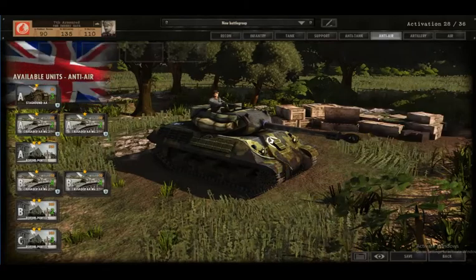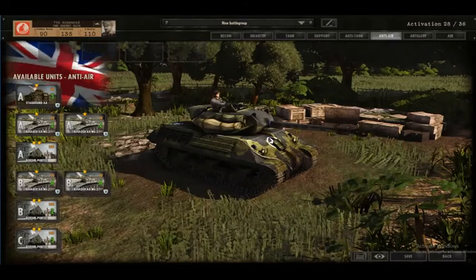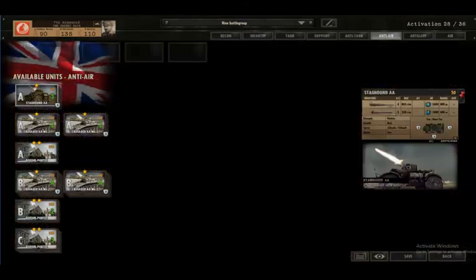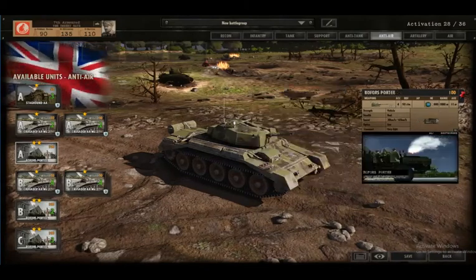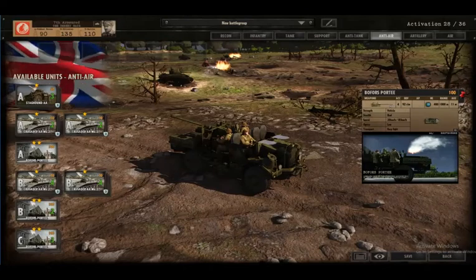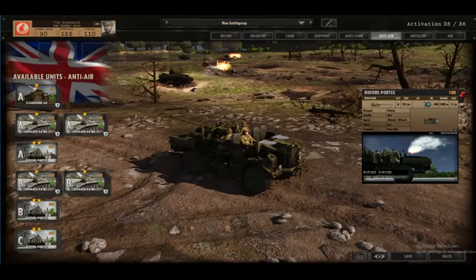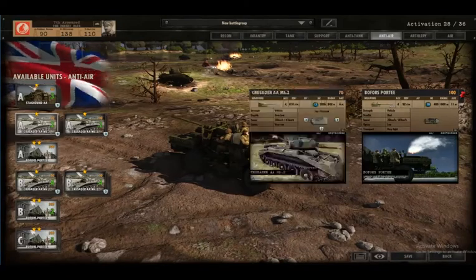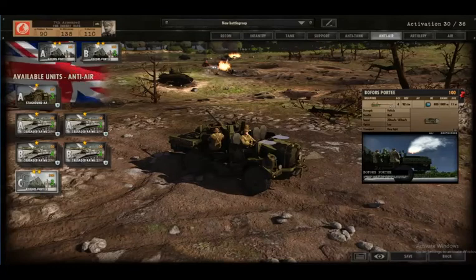For anti-aircraft we've got the Staghound and the Crusader AA - slow traverse on both, limited range only up to 800 metres. The Bofors Porti is the wheeled version of the Bofors giving it more flexibility and manoeuvrability - it's probably the best we're going to get. So we'll get one of those and another two in Phase B.